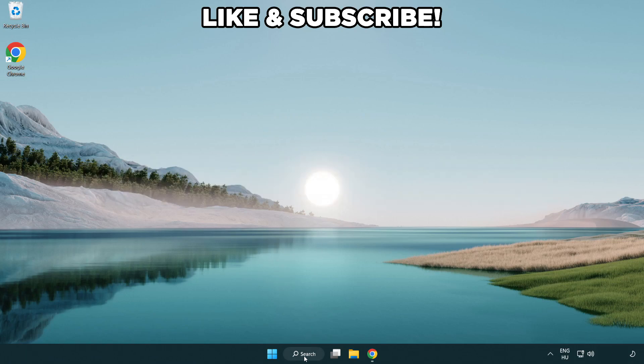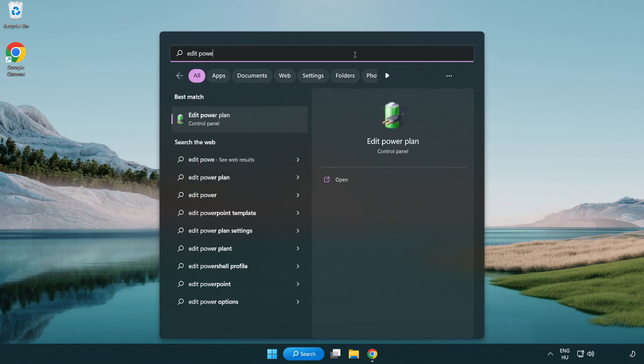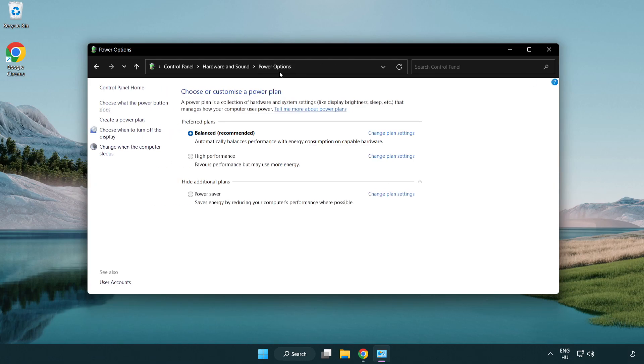First, click the search bar and type 'edit power plan'. Click 'Edit Power Plan', then click 'Power Options' and select 'High Performance'. Close the window.